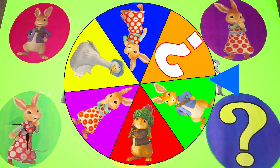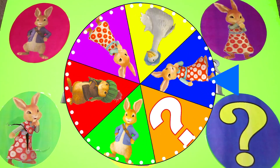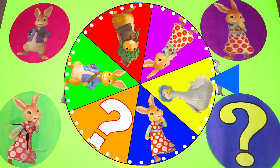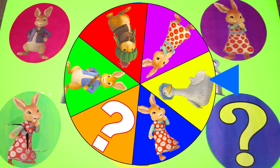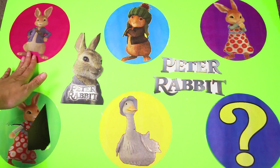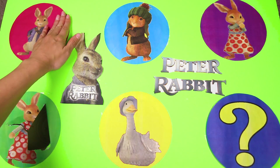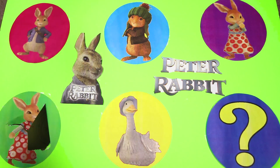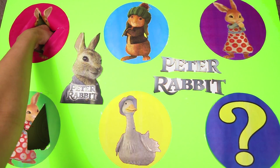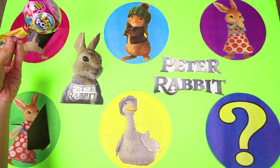Let's get ready to spin the wheel again! And it landed on Peter Rabbit! Peter is the main character in the movie. Peter lives with his mom and sisters in the mean Mr. McGregor's garden. Peter loves to go on adventures with his friends, but he always has to watch out in case Mr. McGregor catches him.